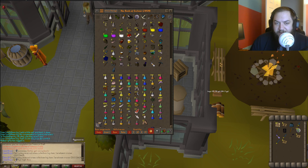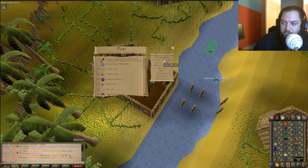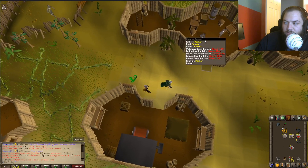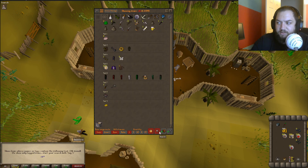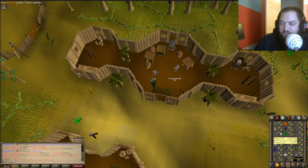Hope everybody's having a good day. Of course I get Nechryaels right after I got the rune boots and don't need to do them. I could technically ice burst, but here's the thing - I definitely could ice burst, but I need the money. I don't want to lose out on the stuff it drops. Let's see what our runes are at: chaos 8,000, death 2,000, water 13,000. It's tempting, but my magic's already 85 so I'm just gonna melee them.